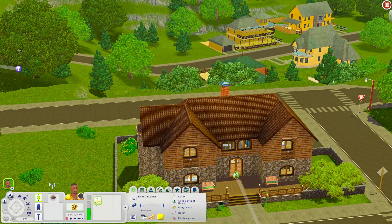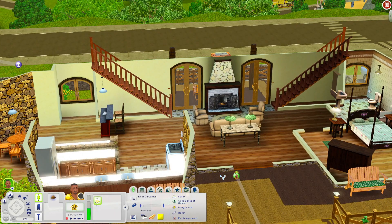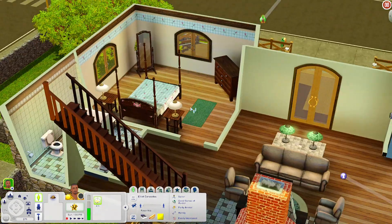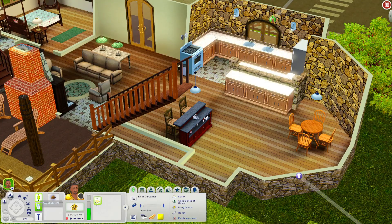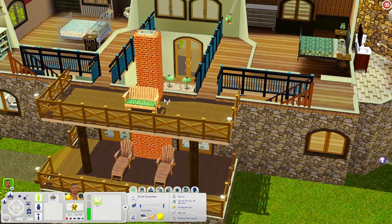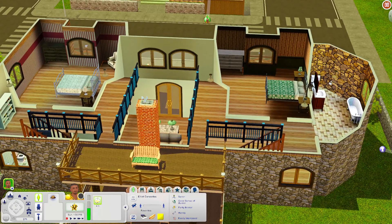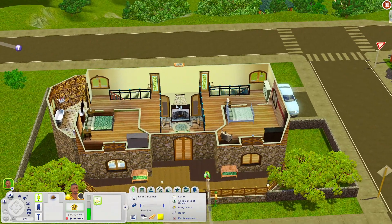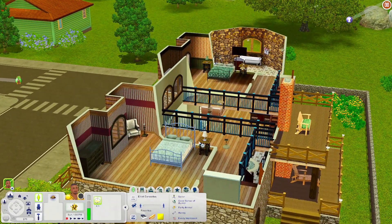This house really gives me that cabin vibe. When you come in there's a nice place to sit by the fireplace, a bathroom in the corner, a bedroom, a nice kitchen, a bar, and a dining table. Outside there's a lounge area and an upstairs balcony. Upstairs there are two bedrooms separated on different sides of the house — I like how they're split — plus a bathroom and a bookshelf in the hallway.